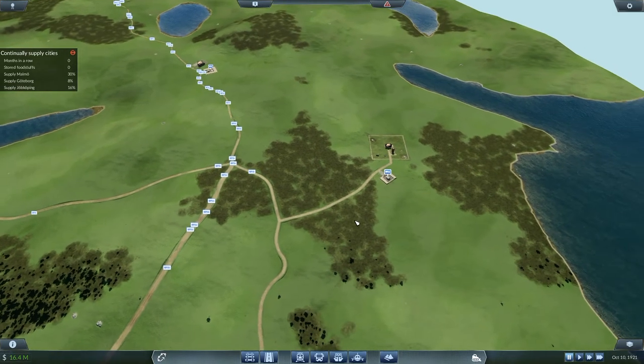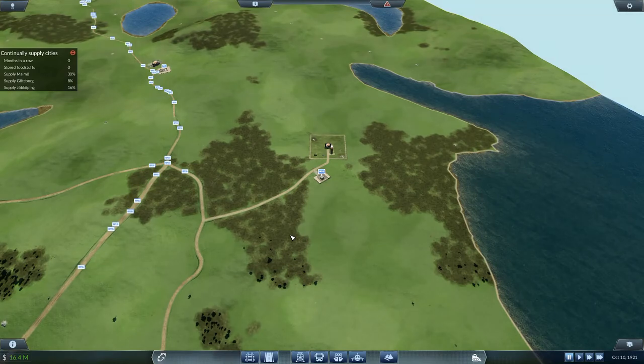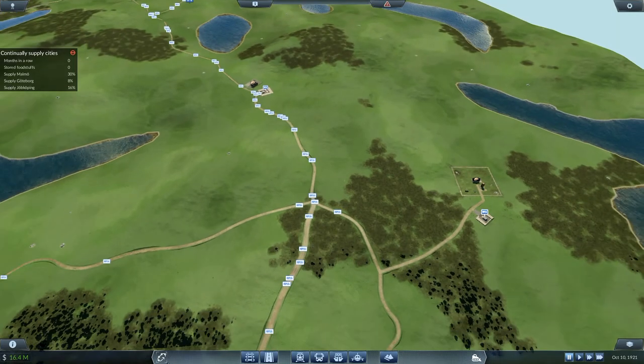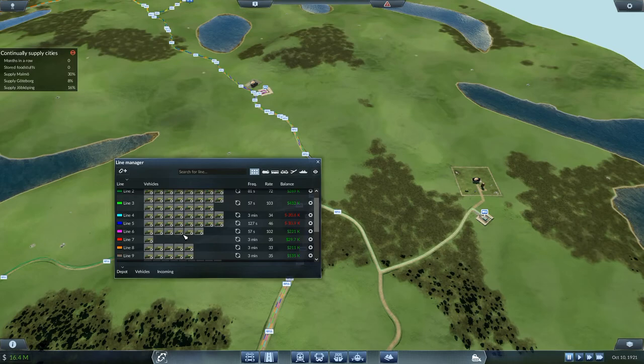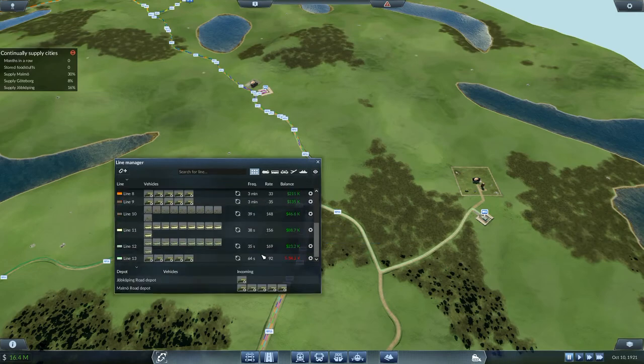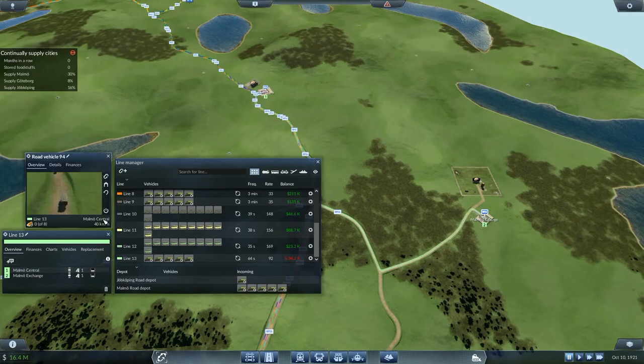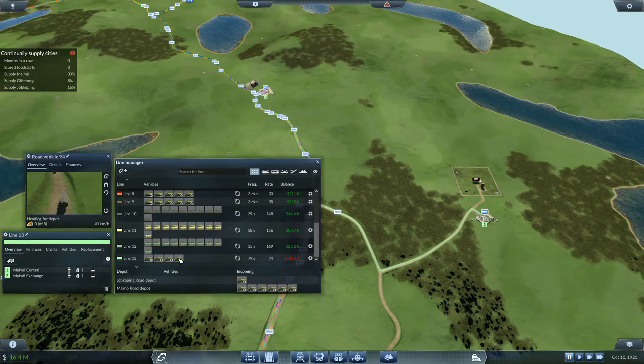That one doesn't do anything. So what I want to do is take that to each of the cities - line 6 has got to go. First up we need to go to line 6 - we're not doing anything with line 6. Line 4 and line 5, we're not doing anything either. They're not supposed to be carrying anything at all. So send all vehicles to depot for line 6. Line 13 - I've got five vehicles on there - you can go return to depot.